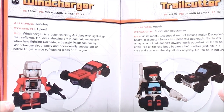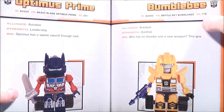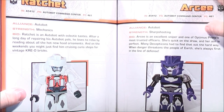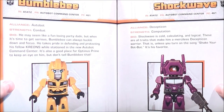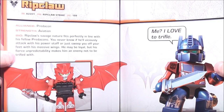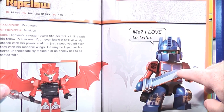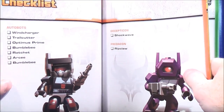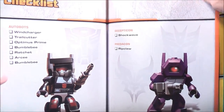On pages 54 and 55 it gives you Wind Charger and Trail Cutter. Pages 56 and 57 give you Optimus Prime and Bumblebee. Pages 58 and 59 give you Ratchet and RC. Pages 60 and 61 give you Bumblebee and Shockwave. Pages 62 and 63 give you Ripclaw, and on the next page a picture of Optimus Prime saying 'Me, I love the trifle.' Page 64 gives you the checklist of the Autobots and Decepticons for Beast Hunters.